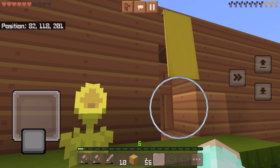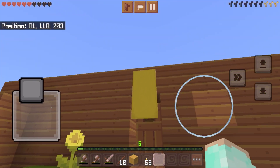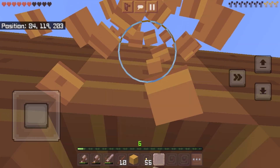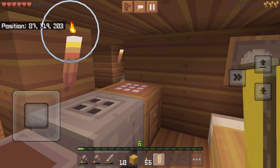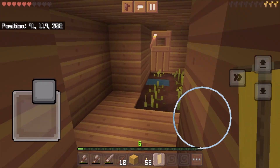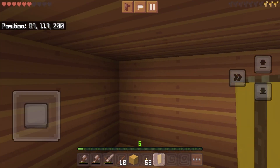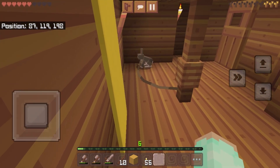That looks pretty weird. I don't think that should be the yellow banner's position. Just break it. Now where should we put the yellow banner? I know — right here in Misty's enclosure, so that she can bask in its glory.